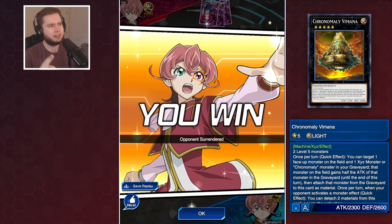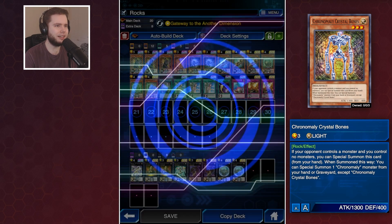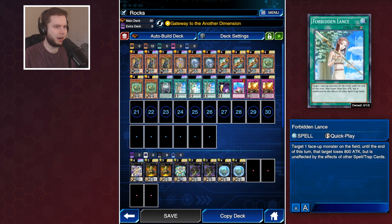Let's go to the deck list. It's pretty straightforward Chronomaly - three copies of Moai, one copy of Crystal Bones because that's the only card we can't get three of, two of the Crystal Skull. I've seen a lot of people play three and I get why, because if you open two it's still a full combo, but I feel like more often than not I want to see these other two more, so that's why we're playing two. Back row was a toss-up - Book of Moon or Lance. In this meta Book of Moon might be better because you can book Dingirsu, but protecting your bodies is way better.